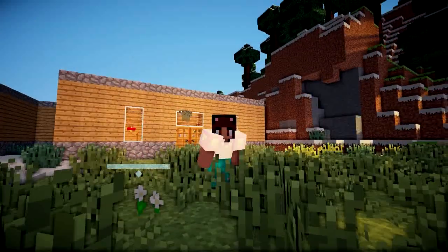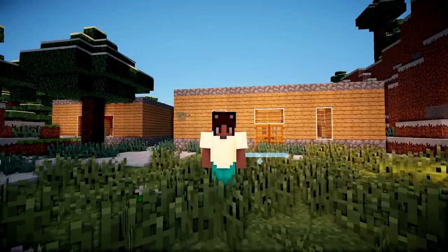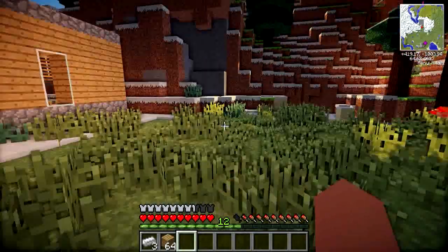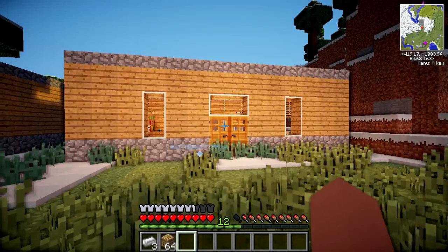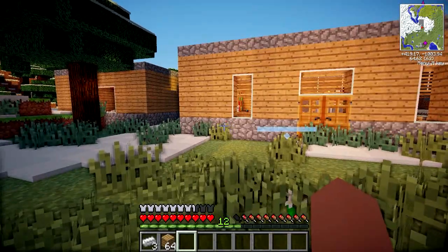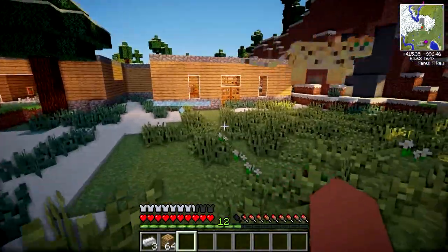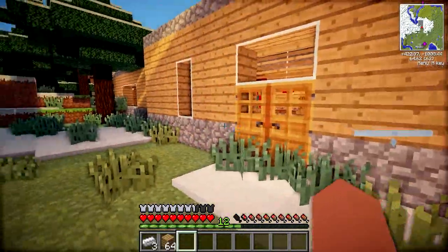You may be wondering why the animal shelter looks a little bit different behind me, and I'm going to explain it. Upon logging into my computer, I noticed that my Minecraft file had gone. The only backup of Minecraft Eden that I had is from the 26th of June 2014, which was a long, long time ago.